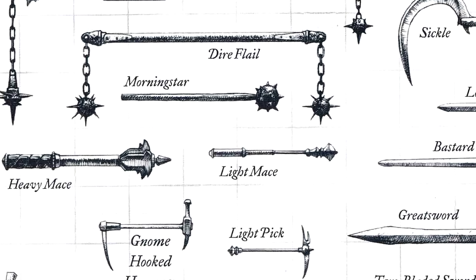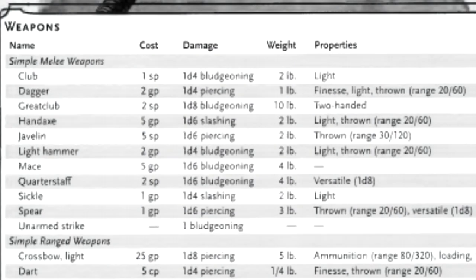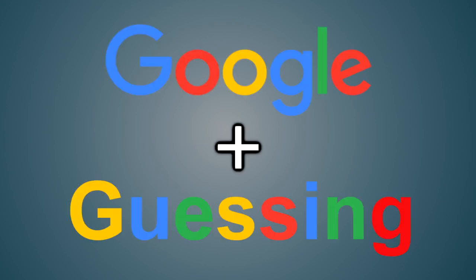But why stop with just 14 rapiers? Variety is the spice of life, so let's get some other weapons in the mix. Unfortunately, the PHB weapons table only has a listing for weight, not for length or width, so we're going to have to use the most reliable source of info possible — a healthy mixture of internet searches and my own personal experience.